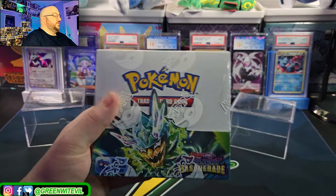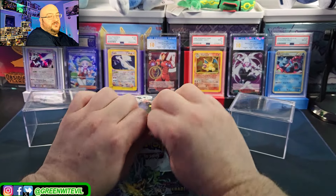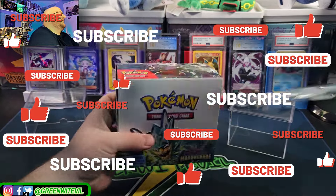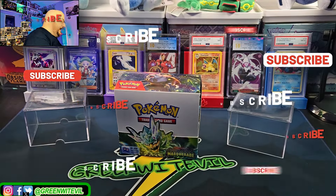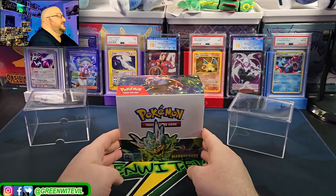We are definitely going to hunt Dragapults first, then the Greninjas. Hit the like button, hit the subscribe button. Let's dive into an early box of Twilight Masquerade. I didn't go as hardcore as I did last time with Temporal Forces — just didn't.